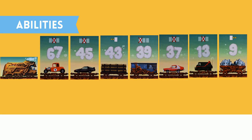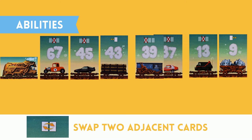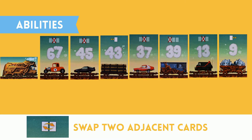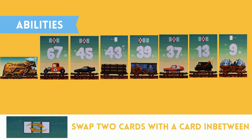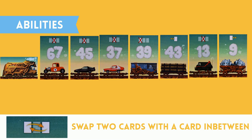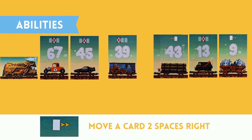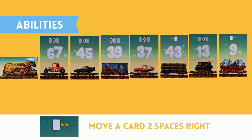There are eight different abilities in the game. First, swap two adjacent cards: you may switch two cards that are next to each other in your row. Second, swap two cards with one card in between: you can switch two cards around that have one card in between them. Third, move one card two spaces to the right: you can move one of your cards two spaces to the right in the row, and the other two cards that are jumped move to the left. Keep in mind the card must move exactly two spaces — for example, you cannot use this card if it cannot move two spaces.